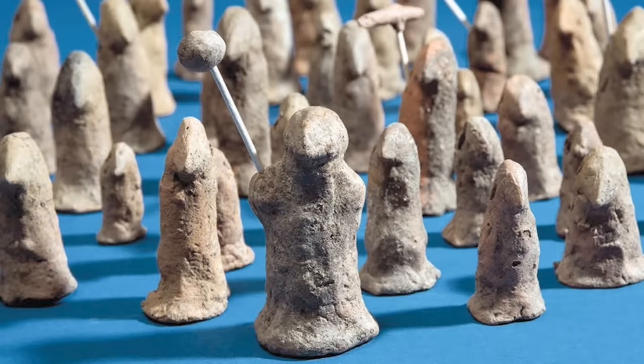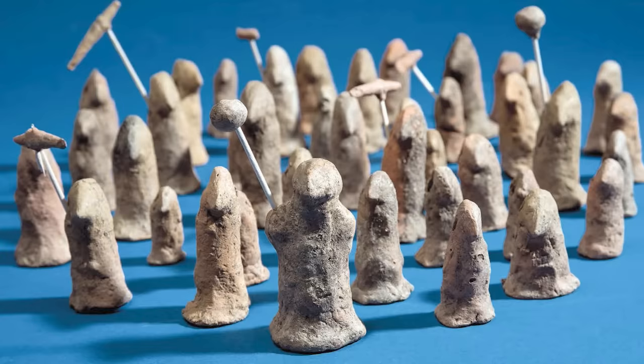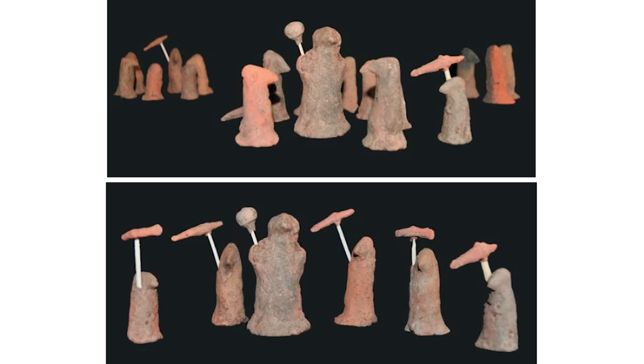What if these are tokens representing individuals to be prayed over before or during their absence from home? Well, because they are so different from the normal representations of Vinča figures, perhaps they are meant to represent an unknown, featureless, enemy warband. Whatever they are, they are fascinating, and I hope future investigations uncover more like them.